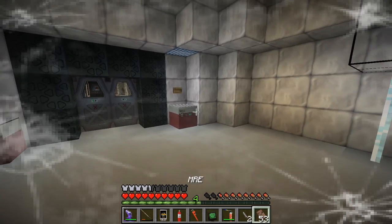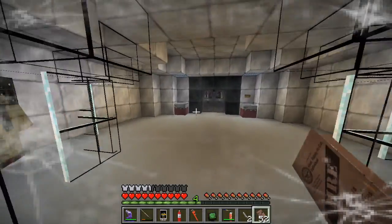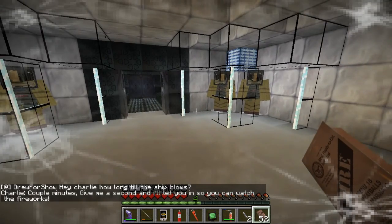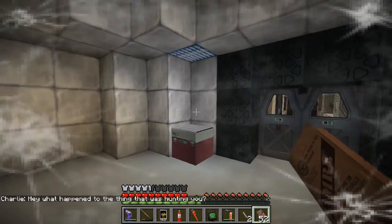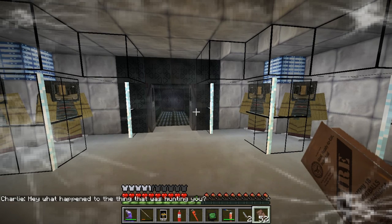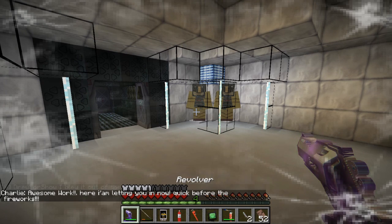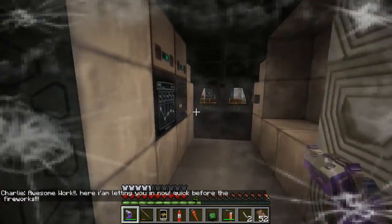So we're safe. 'Hey Charlie, how long until the ship blows?' 'Couple of minutes — give me a second and I'll let you watch the fireworks.' That was the Charlie voice. 'Hey, what happened to that thing that was on the ship?' 'I blew it out the airlock.' Awesome work. 'Here, I'm letting you out now — quick, before the fireworks.'